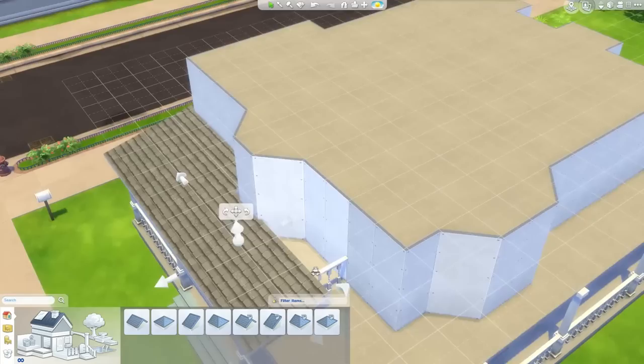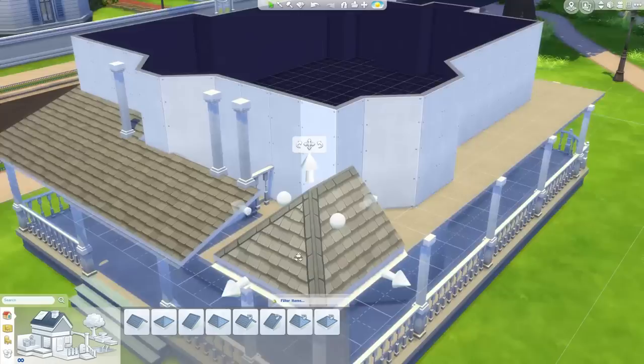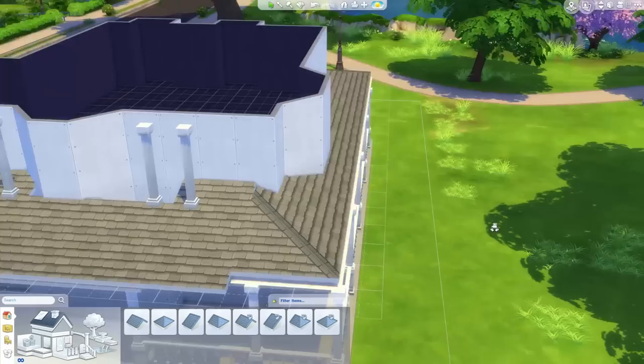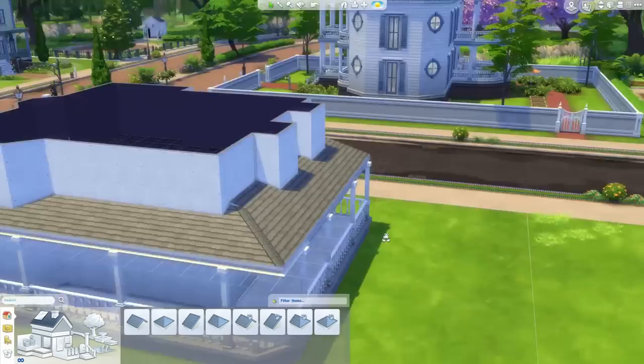I was really annoyed because I was trying to make a little balcony on the front with a low porch roof, but you can't replace a roof wall with a fence — it just won't let you. So I either had this hole-like cutout looking in from the roof, or nothing at all. I did want a little balcony at the front, so I just left a little cutout on the roof. It's a shame I couldn't do a fence there — it would have been a nice little detail.